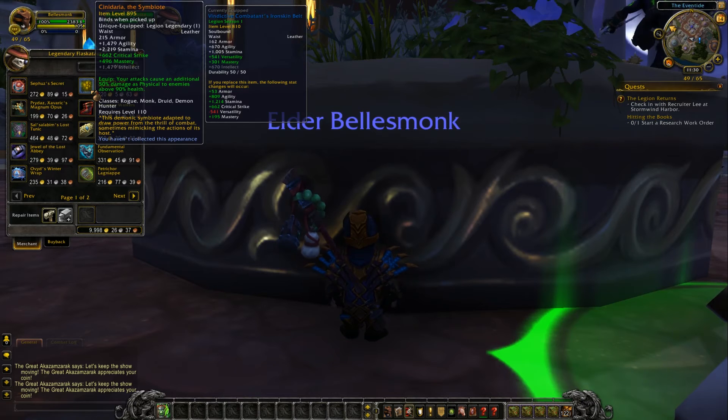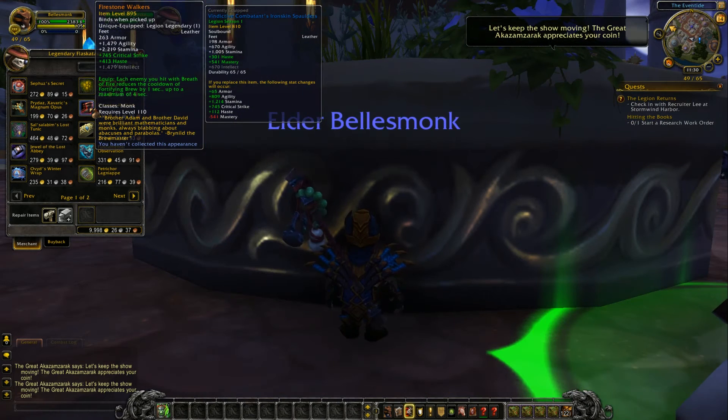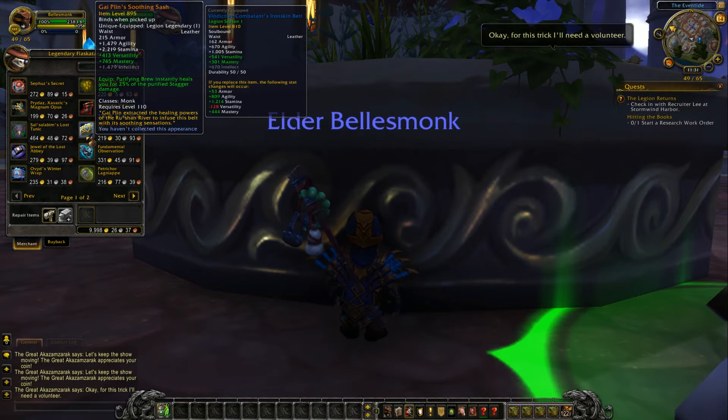Next you have another waist — this is critical strike, mastery, or intellect depending upon your spec, and whether or not you are a rogue, druid, or demon hunter. Your attacks cause an additional 50% damage as physical to enemies above 90% health. You also have feet here — critical strike, haste, or intellect. Each enemy you hit with Breath of Fire reduces the cooldown of Fortifying Brew by one second, up to a maximum of four seconds.